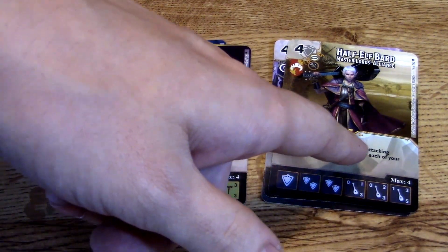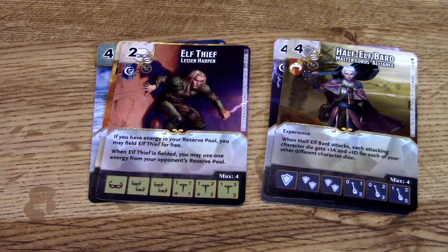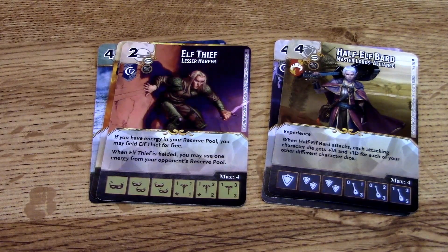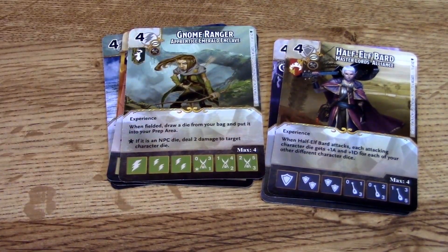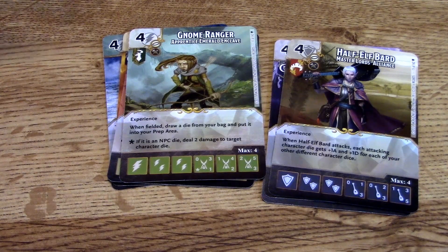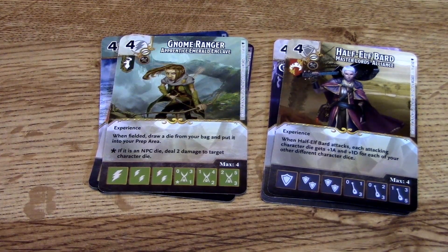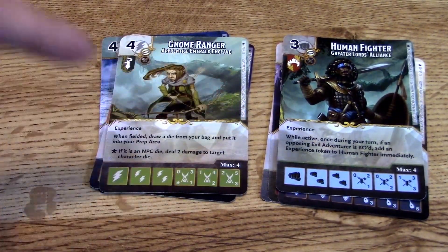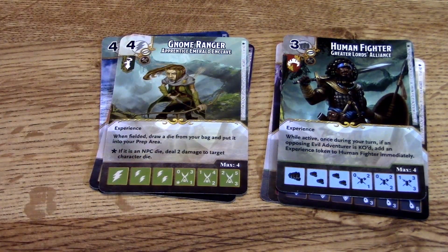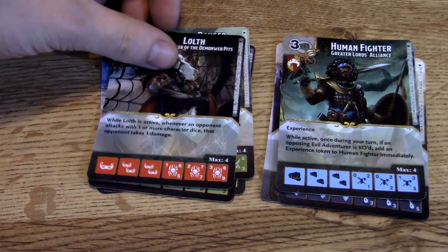The Half-Elf Bard: when the Bard attacks, each attacking character gets plus one attack and defense for each of your other different character dice. So if you have a whole bunch of different character dice out, they get buffed a lot — he's a three/five. These heroes are mid-weight to purchase and have experience so they can get even stronger. The Gnome Ranger: when fielded, draw a die from your bag and put it into your prep area — pretty cool. The Human Fighter: while active, during your turn if an opposing evil adventurer is KO'd, add an experience token to the Human Fighter immediately — he can really get buffed up.